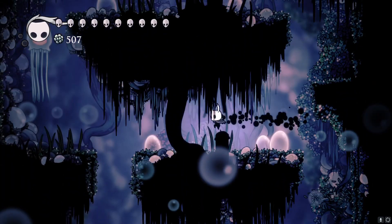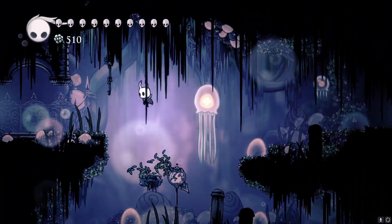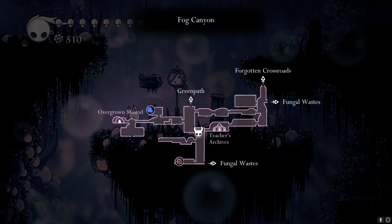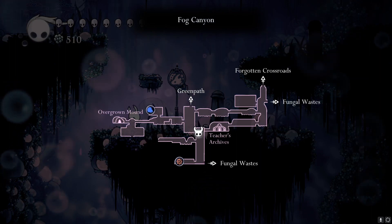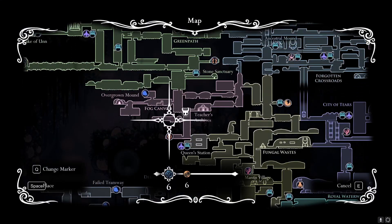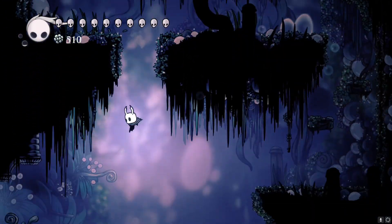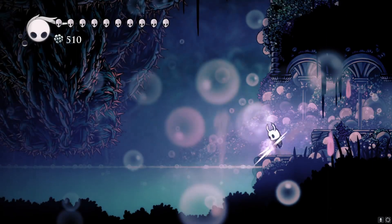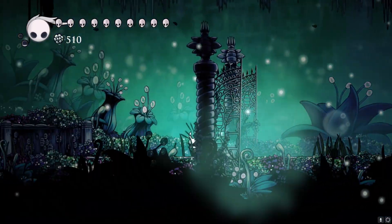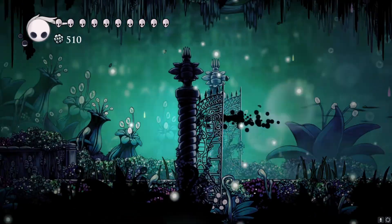I don't want to get damaged by them right now. There are two areas left in this place — we can go either here first or here first. This one is farther away so I'll go here. Queen's Garden does have some unique enemies which might give us some trouble — that is why I didn't want to take damage.